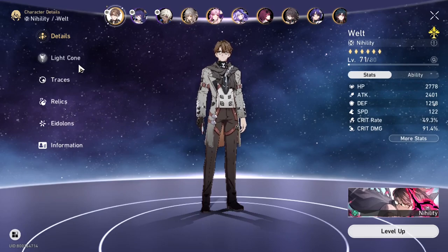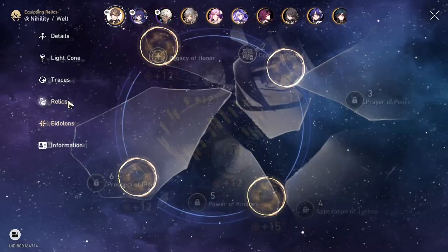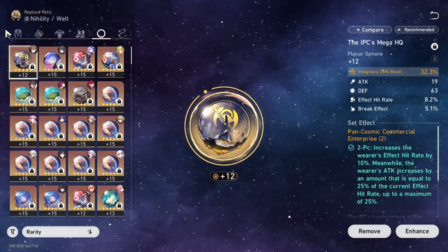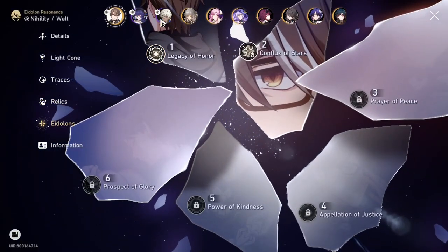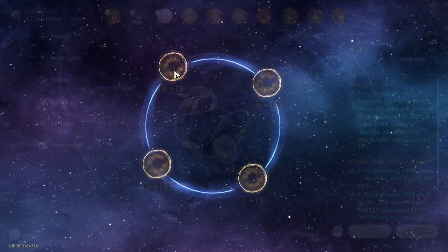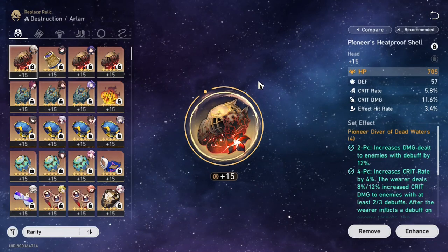This is my DPS Welt build — I'm building him with Branya as of now, and my Welt is at E2. But even at E2, without energy regeneration I feel naked — I can't apply debuffs consistently without energy recharge. My Acheron stats: this is not leveled up. The only relics I have leveled up are my four-piece. I'm using four-piece Pioneer — you should definitely use four-piece Pioneer. Effect hit rate is useless on Acheron; defense flat always.